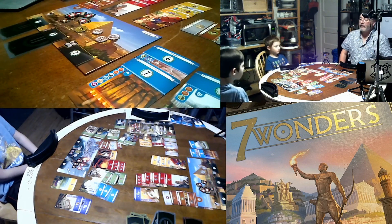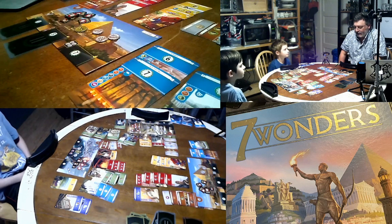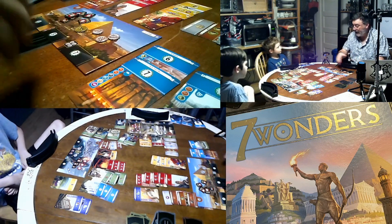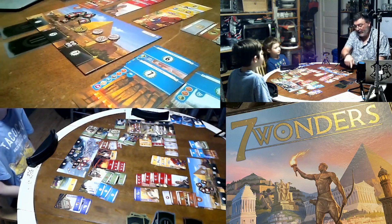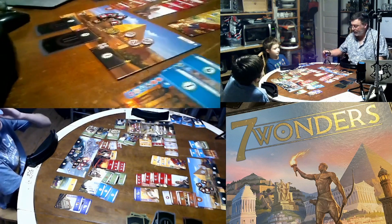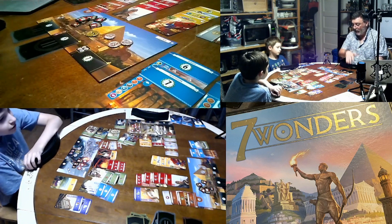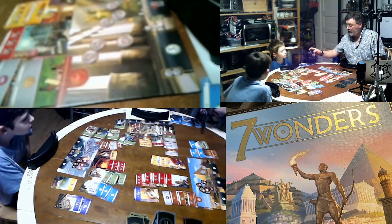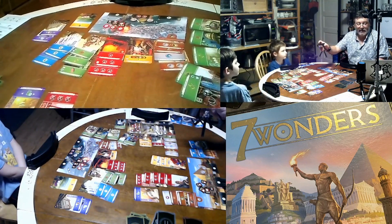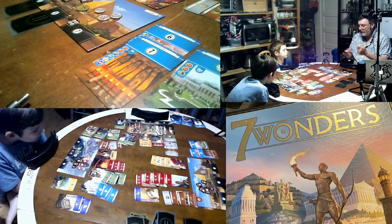In the first age, cards cost less to play, and you're trying to build your city-state civilization. Instead of playing a card with a cost, you can play a card face-down to build a stage of your wonder. For example, this one costs two wood to build. My wonder basically gives me lots of victory points as I build it; Gus's wonder gives victory points and discounts on certain cards; Tommy's wonder gives extra military strength.